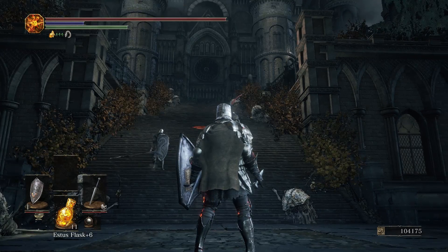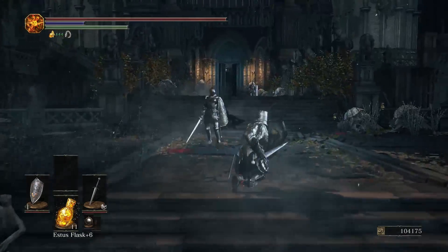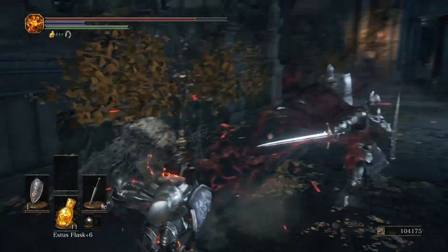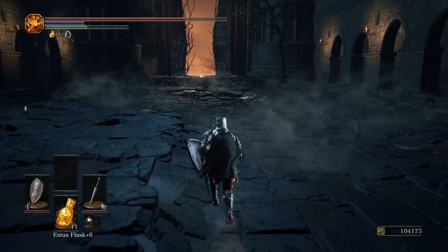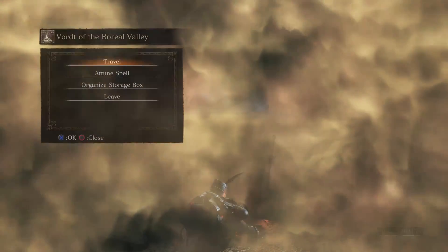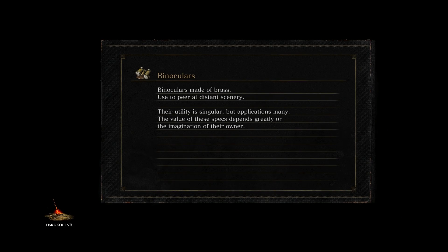Yeah, this place definitely looks a little bit lighter before. I remember there was like a beam of sun that came down around here, and that swirly thing right above my head was blue — seems like the environment has changed a little bit, everything's a little bit darker now. I have 104k souls, I should probably go level up before I walk into this room where there's like four summon signs sitting out there. I kind of want to explore Anor Londo a little bit more — I think I'm going to go to Firelink Shrine first, take another quick look around Anor Londo, see if there's anything I missed.